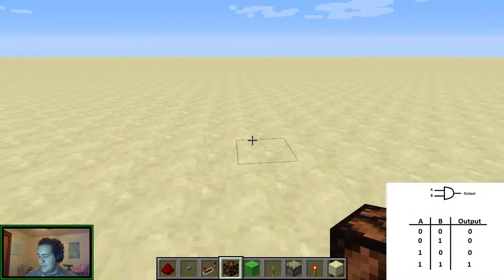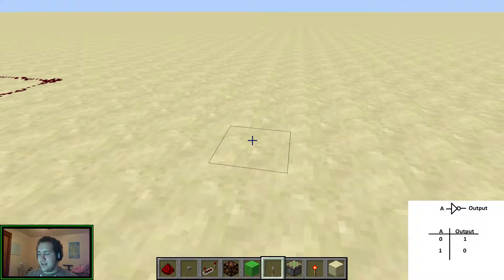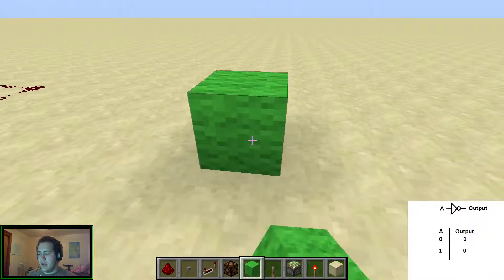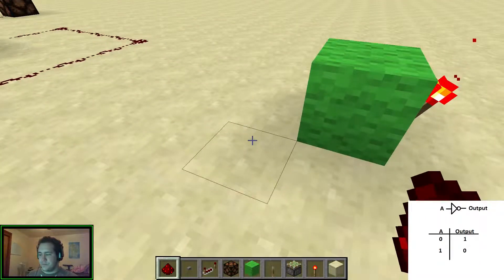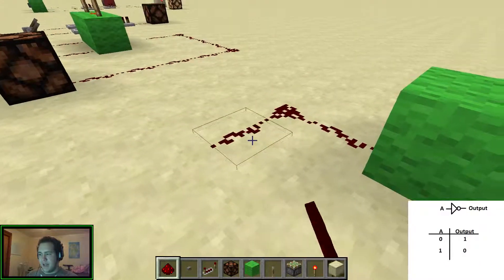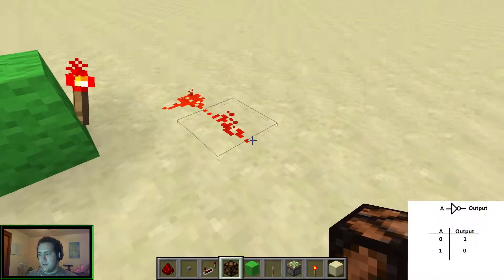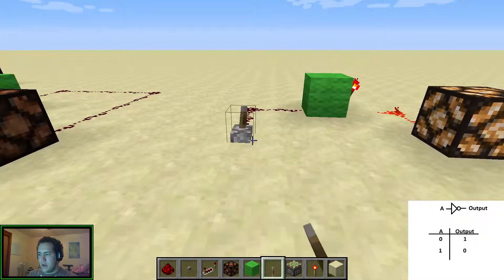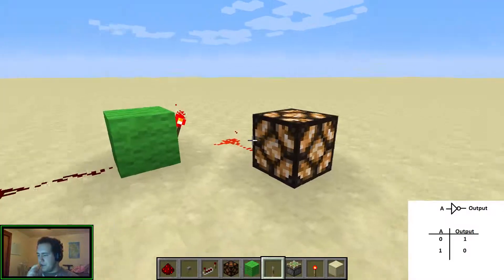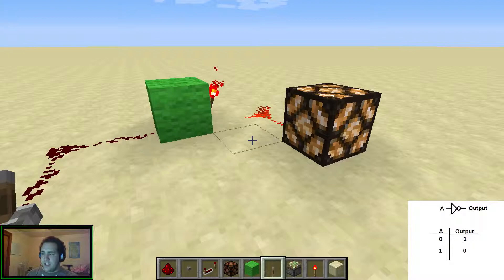For our final gate, and this is probably the simplest one, it's called the NOT gate. All it does is it flips whatever input you send it — it's really straightforward. All you do is take a block with a torch. So you have redstone coming in like this, and redstone coming out like this. Put a lamp here and put a lever here. When the lever's off, the torch is on. When you put the lever on, the torch goes off, and vice versa. Pretty straightforward.